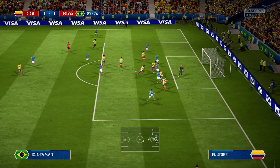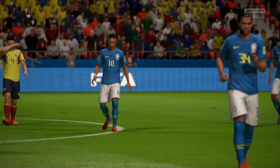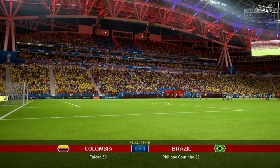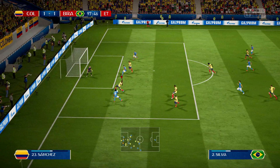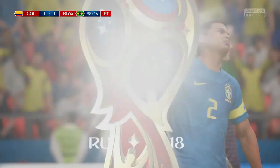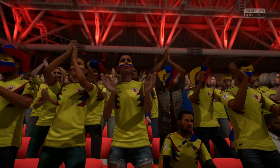Rodriguez goes for the strike and Alisson picks it up — that is going to be extra time. As we keep going, our pace is not going to matter anymore because the stamina is dropping so much. Willian is fully fit and what a block by the defender. I think Thiago Silva could have scored that one but the defender just got in front of it. It's going to penalties then — as I expected, these two are going to penalties.